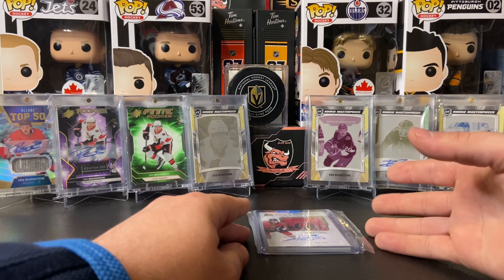The rookie Premier attractions are numbered to 99 with a nice three-color patch and big auto — love that. The backdrop swatches numbered to 99 are very nice too — I almost had the low-numbered one but missed it on eBay. This was a huge eBay pickup: the Premier neckline numbered 2 of 3. I missed the first one I saw with the nice Adidas patch, so I had to jump on this one. Then you've got to get the fight strap — numbered to 15.